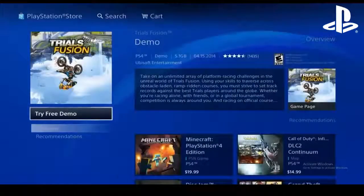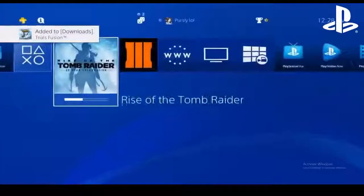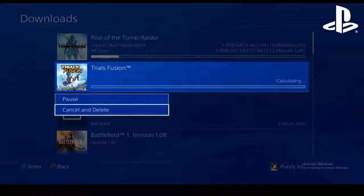As you can see it says Trials Fusion. You're going to click 'Try Free Demo' and spam circle until the screen goes away. As soon as it goes away, you're going to press the PlayStation button, go over to Notifications, click on it, click on Trials Fusion, and hit Cancel.